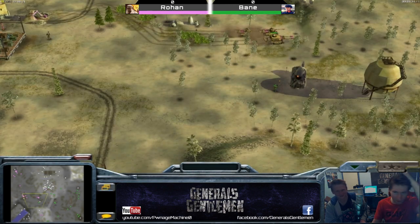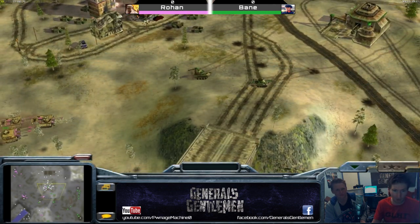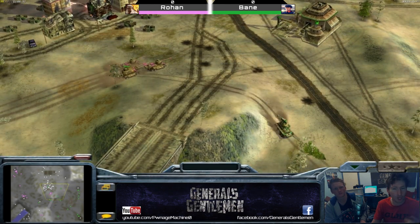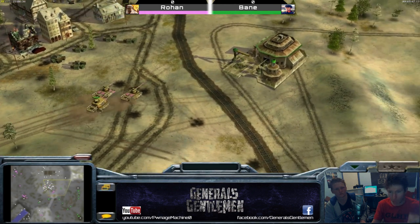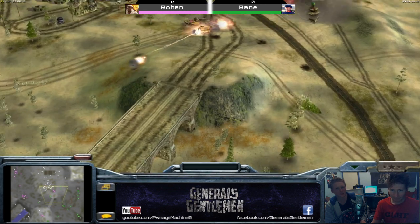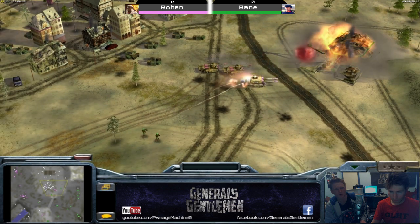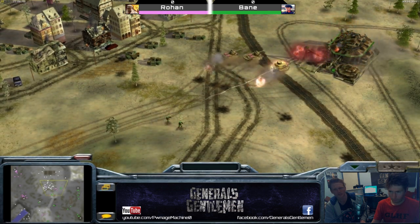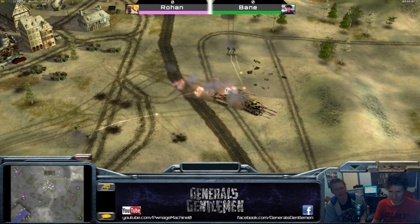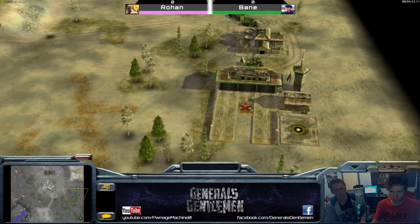These marauders are very powerful and will destroy anything apart from RPGs or helixes. There's a good move from Bane — seeing the marauder plays and going for the bunker helix is smart because you really can't deal with marauders with just outposts and battle masters once they get scrapped. The RPG troops are moving in now with pretty good kiting, going for the double scrap marauder.